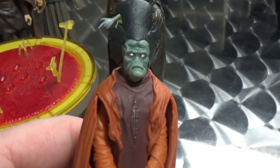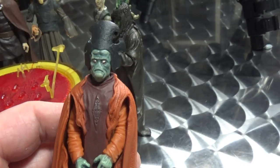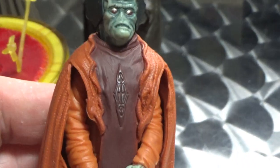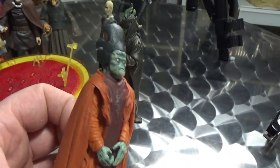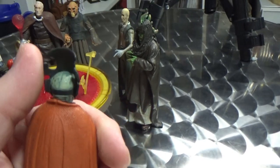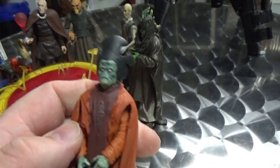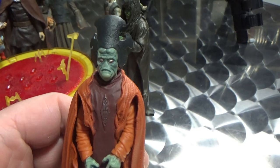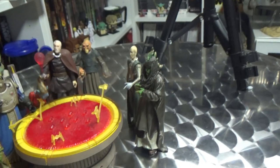Of course, we've got Nute Gunray of the Trade Federation. This one is a repaint of the Phantom Menace one — basically just slightly different coloured robes. It may have actually been a new sculpt, because I think the headdress is different. I actually haven't gone to the effort of comparing the two side by side, so I could be wrong. But yeah, he was part of one of the packs here.